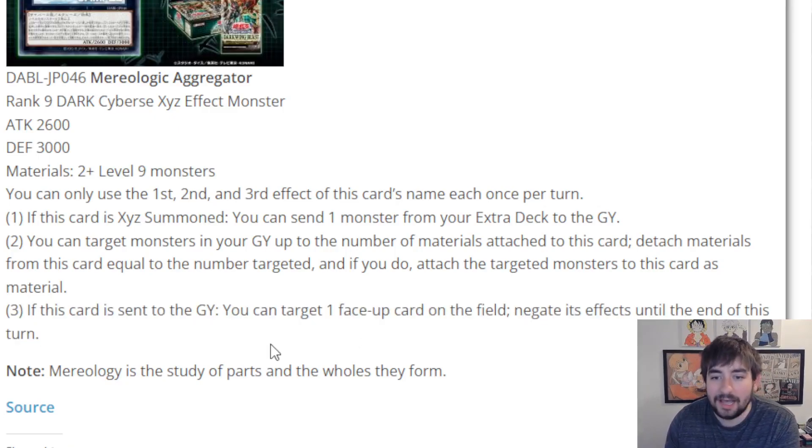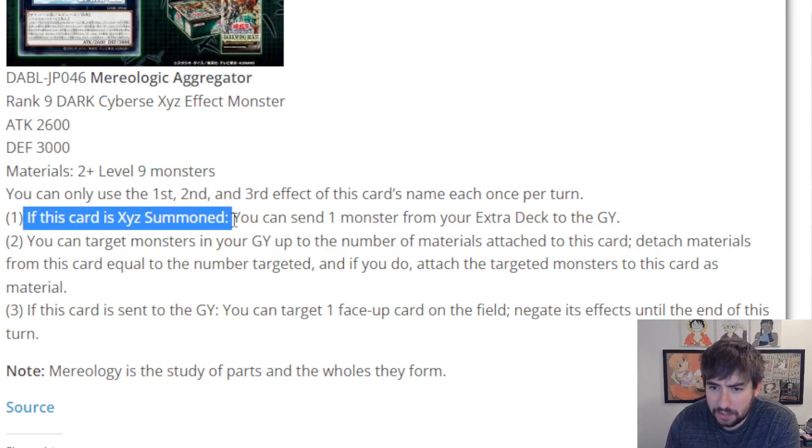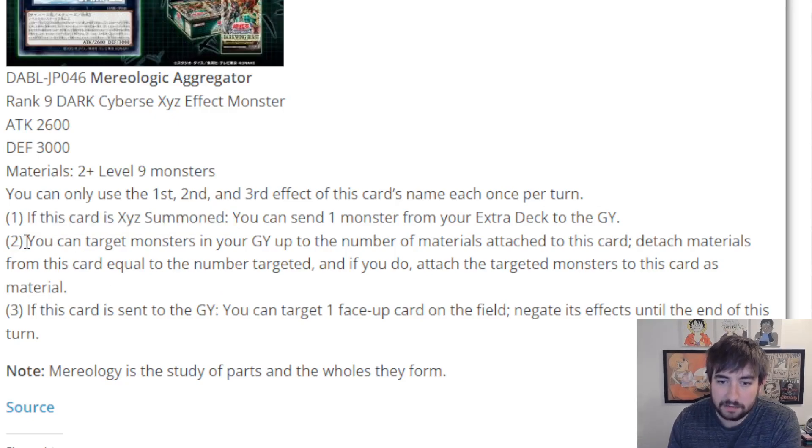This is a good card. The first effect is solid — on summon, it's essentially an extra foolish burial. You're sending stuff like Untis, or you can send Herald of the Arclight to search something like Illusion of Chaos, search yourself Magician Souls — it's another extender depending on the deck you're playing. There's obviously other stuff: Wind Pegasus, Adignister, and so on. There's a handful of cool things we can be sending for extra value.